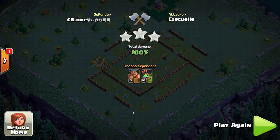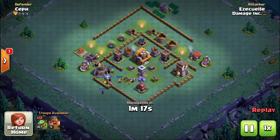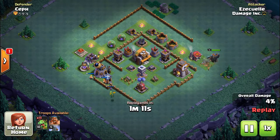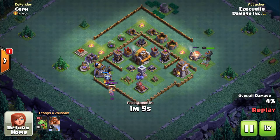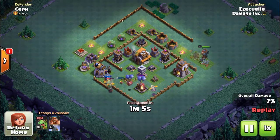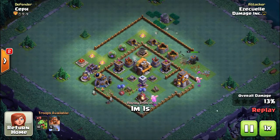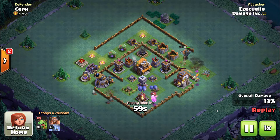Obviously you're trying to three-star, but there are a couple of techniques we're going to use to increase our chances. First of all, identifying the biggest threat — which is obviously the air bombs. Air bombs are always the biggest threat when you're using air troops. So one of the first things I'm going to do is try to take out the air bombs one way or another. In this particular attack we have a very common base design, so that might help people too.